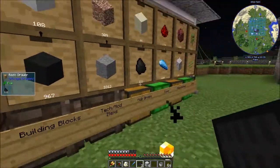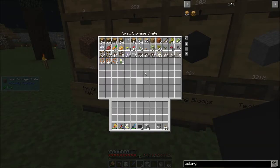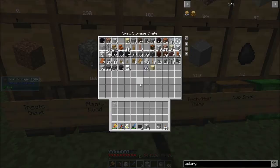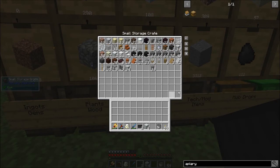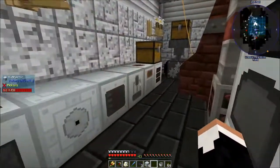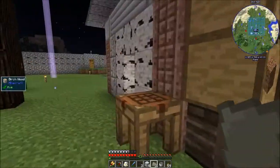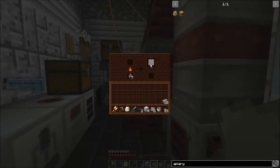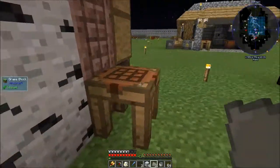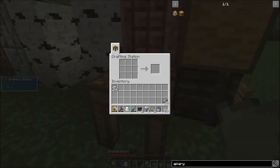I'm really looking forward to being able to get a drawer controller. Let's grab some of these and, while we're at it, let's grab my steel out of here and get blocks of steel going — because I forgot you can put these things through in block form.